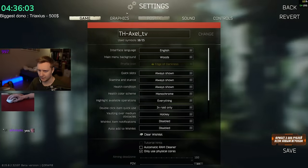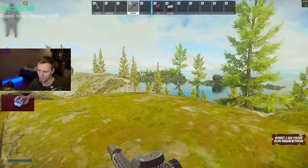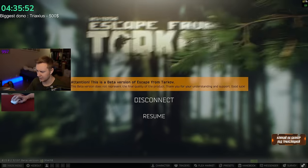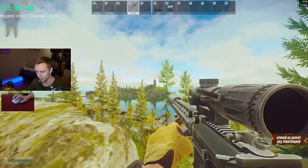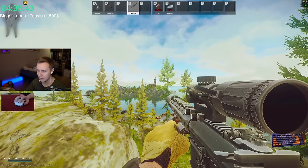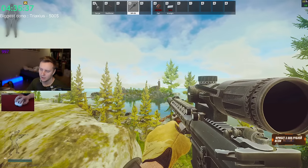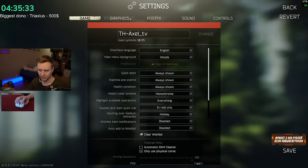Overall visibility determines the distance at which some of the main larger objects render. A good example is Lighthouse right here — with this setting low, you cannot see the Lighthouse even though it's right in front of you. If you increase this setting, it will start rendering. It also lowers frames, but it doesn't happen as drastically. So this setting you can play around with — maybe put it around 1500. It lowers frames a little bit, but not too much.